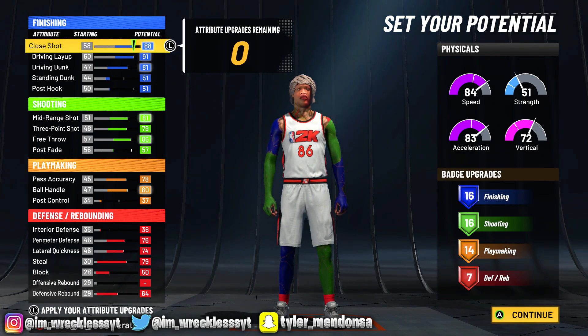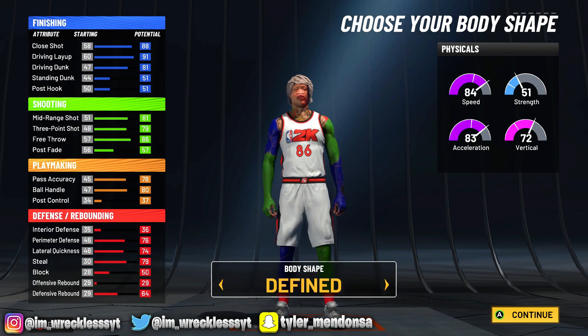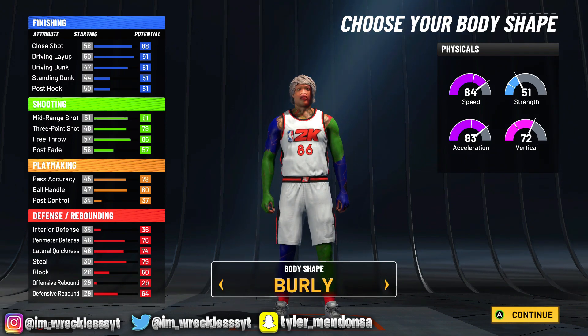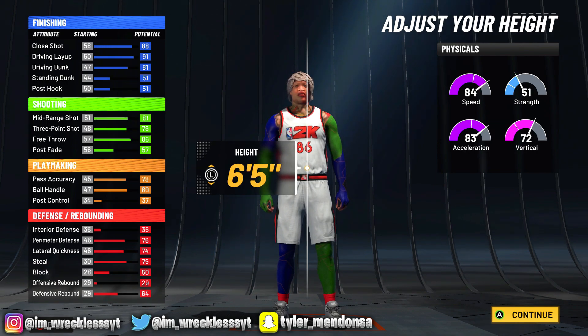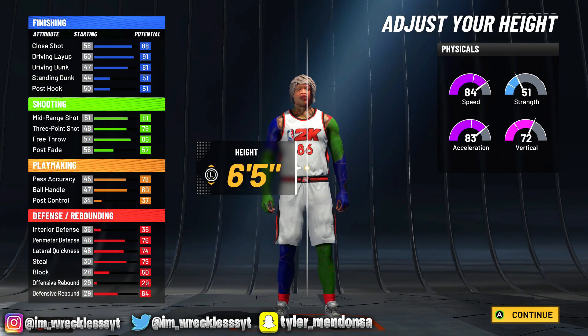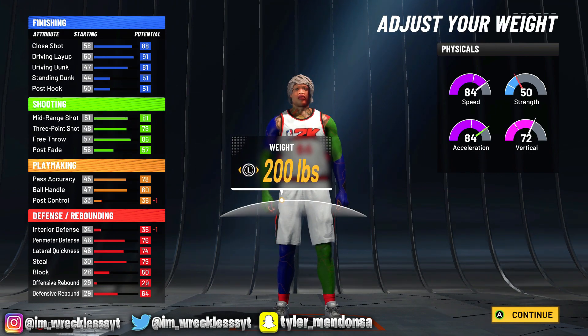16 finishing, 16 shooting, 14 playmaking, 7 defense and rebounding, 84 speed, 81 driving dunk, 70 — this dude is just an all-around build, he's crazy. For the height, he's a shooting guard so I'm staying at 6'5, not going higher or lower.